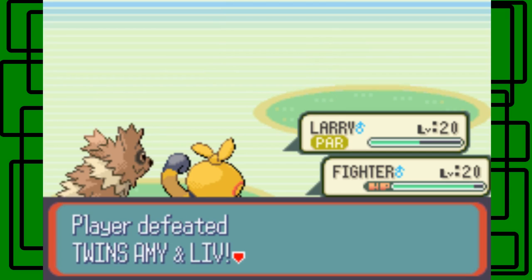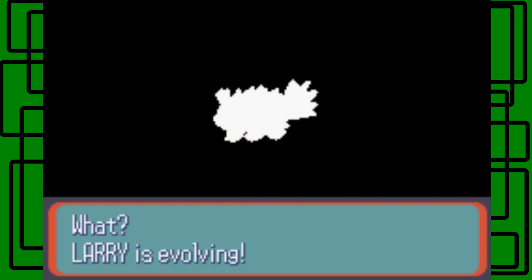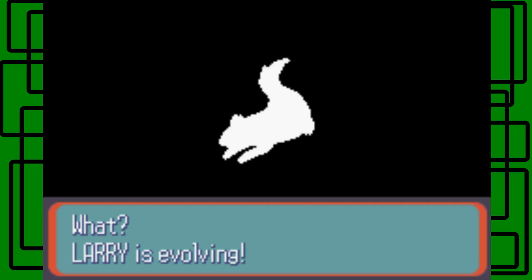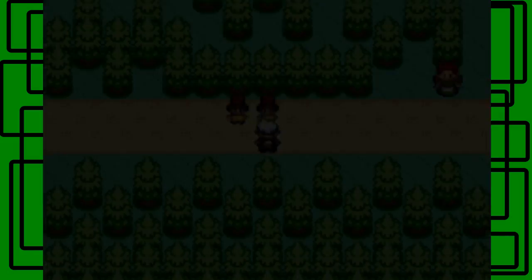We defeated twins Amy and Liv. They said we made them lose their big sister status. I guess one of them was born at midnight and one was born at 11:59 the previous day - just like in Liv and Maddie. Wait, Larry's evolving! Larry's evolving into Linoone, that's pretty cool. The reason I wanted to train Larry up to evolve into Linoone is because Zigzagoon can't learn Strength, but Linoone can - so Strength is another HM I want to teach Larry. That's why I did a lot of work training it up.